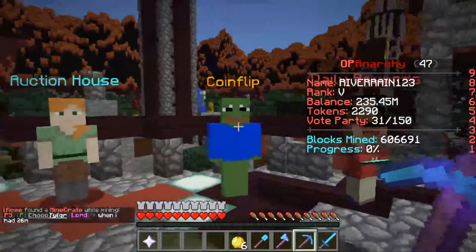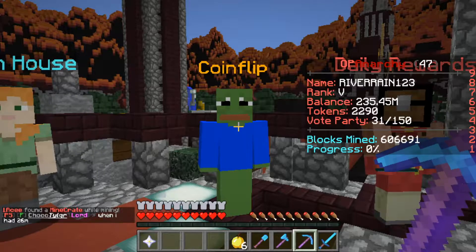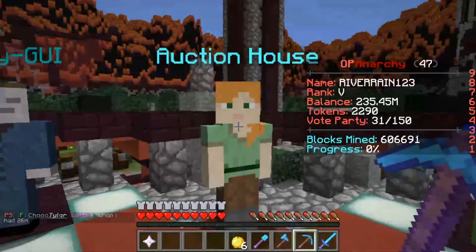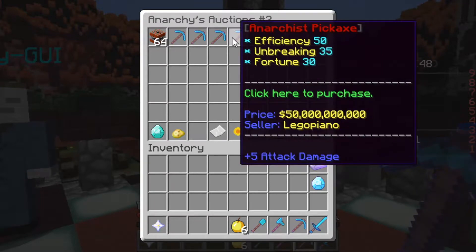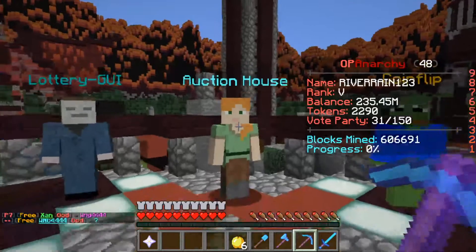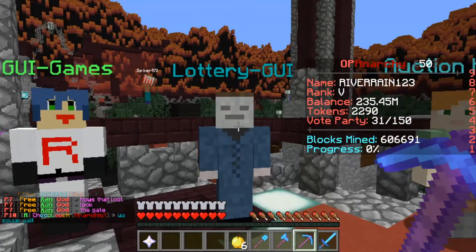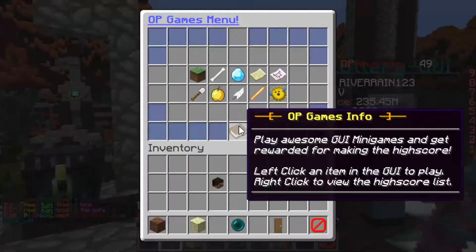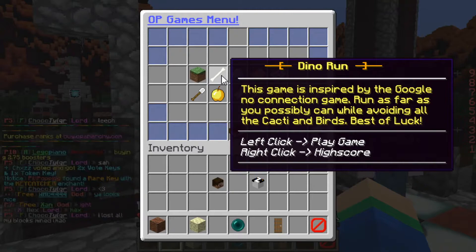There's a coin flip if you want to gamble, though I don't really recommend it. We also have an auction house — you can click the NPC at spawn or just type /ah to buy and sell items. There's also a lottery if you want to gamble some more, and there are GoI games, which is actually pretty cool — they have different mini-games on the server.